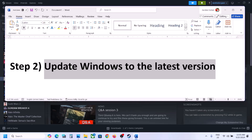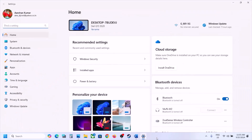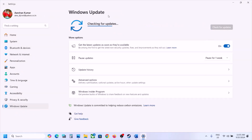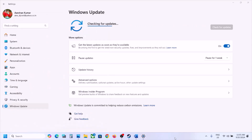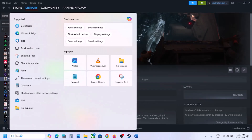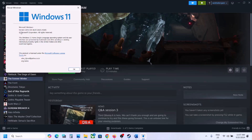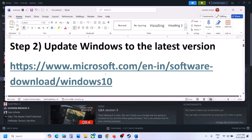The next step is to update Windows to the latest version — this is important. Open Windows Settings, go to Update and Security or Windows Update, and click on Check for Updates. Once all the updates are installed, restart your computer and after the restart, launch the game. Windows 11 users, make sure you update to the latest version — right now it is 23H2.